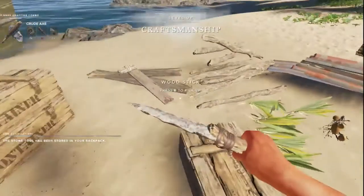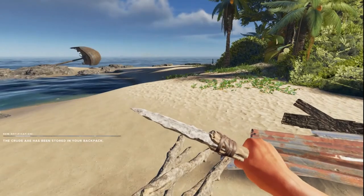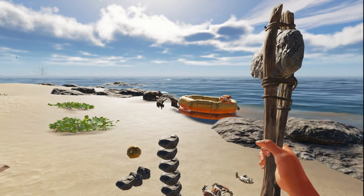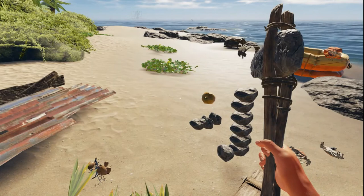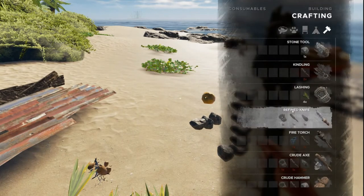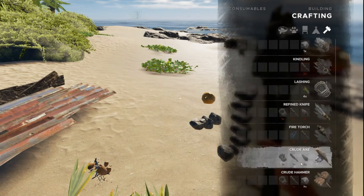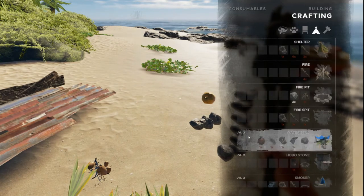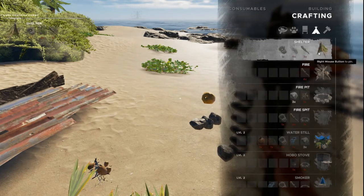Two rocks and a stick — that will allow us to make a crude axe. We'll equip that and put it in our number one slot as our primary item. Now that we've gotten to level one, we can make most of the basic tools. Let's make our shelter first, because you can't save until you have that.